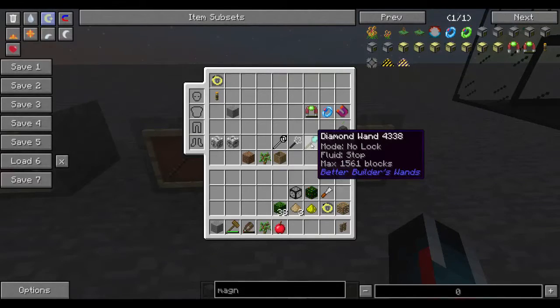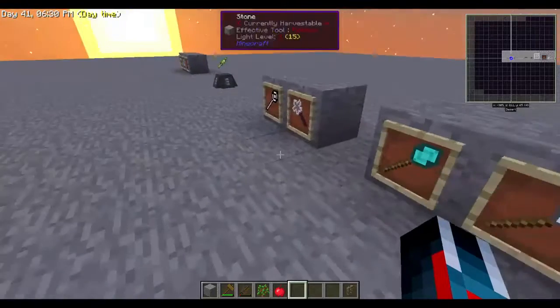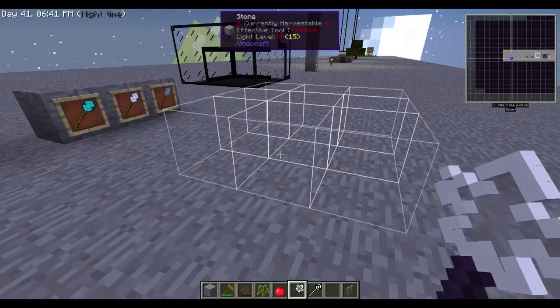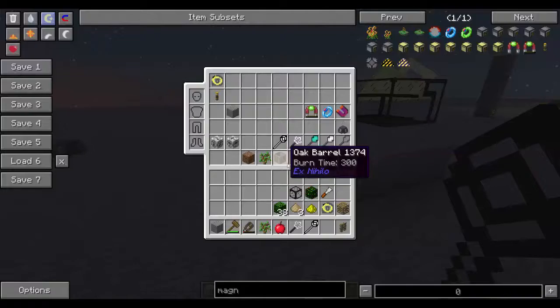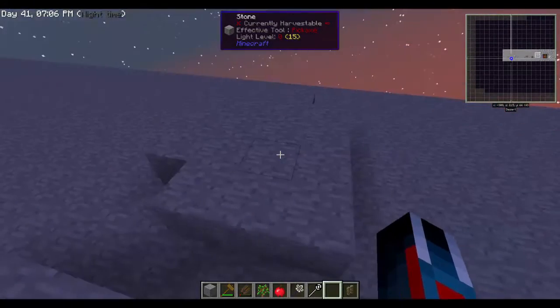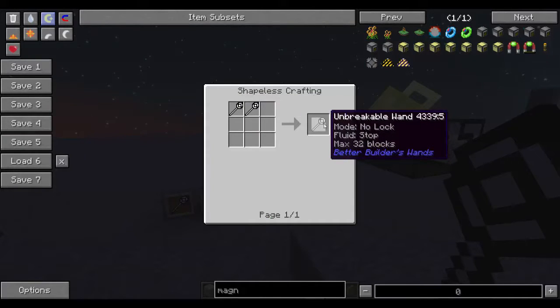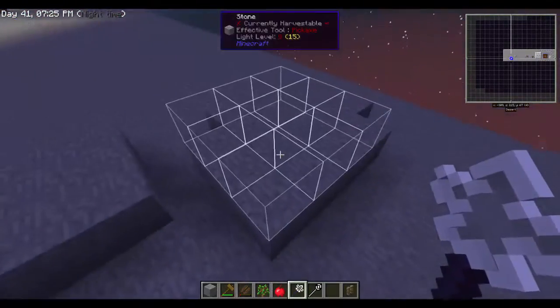For the diamond wand, the maximum is 1,561 blocks — way, way better. These wands do have durabilities, but the diamond wand is definitely worth it once you have diamonds. Now for the builder's wand, once you get it you can only place nine at a time. But if you make the unbreakable version — which just takes the builder's wand and two sticks — you can place 16 blocks. Combine two of those and you get one that does 32 blocks. There's just a two-stick difference to go from 9 to 16, so there's no reason not to upgrade.